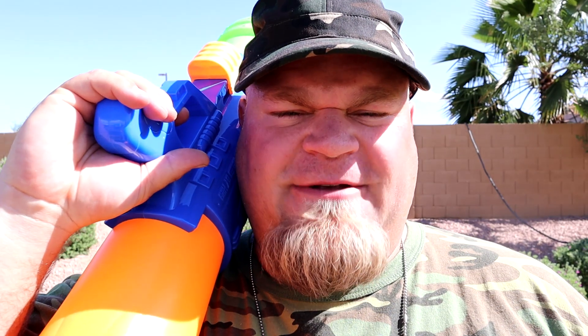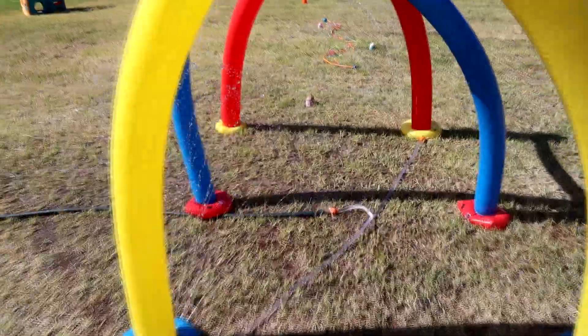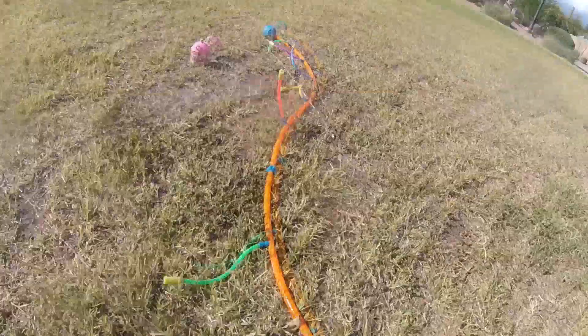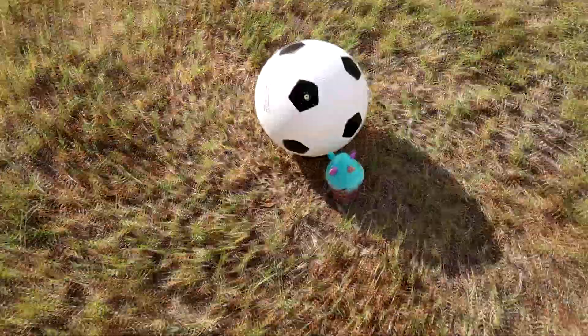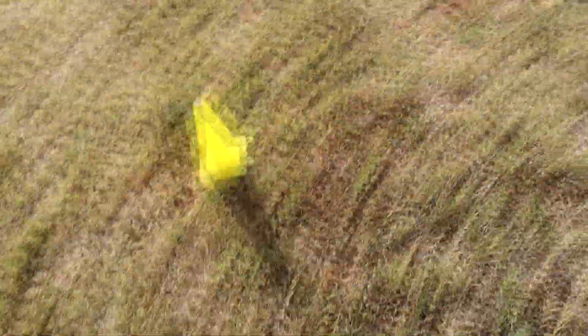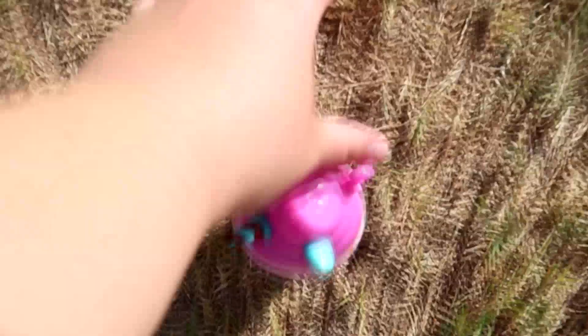Here's what you'll do. Throughout the obstacle course, there are smooshy-mushies to collect, but be prepared — as you go through the course, you'll be sprayed with water guns. First, you will race through the splash tunnel. Don't forget to pick up the smooshy-mushy. Next, you will run through the wiggling sprinklers. Retrieve the smooshy-mushy as you get soaked with water. After that is the soccer ball obstacle course. Kick the soccer ball around the orange cones to finish the course and collect the smooshy-mushy at the end.